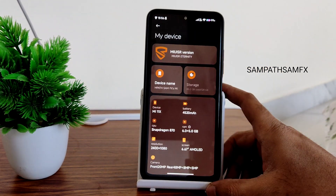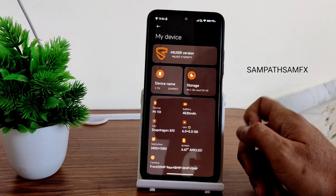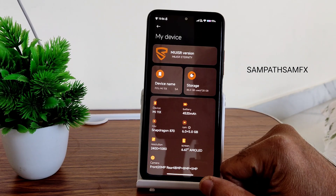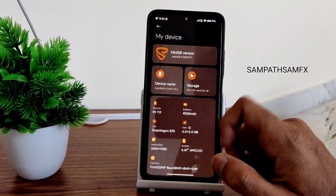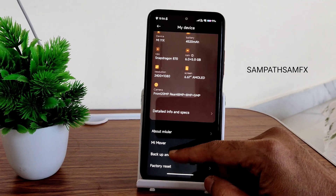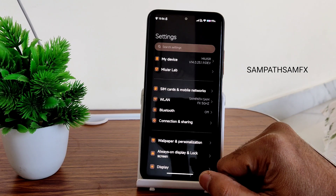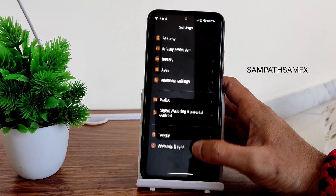There are four editions in this MIUI SR. I am using the eternity and performance one; balanced is also available and decrypt/encrypt is also available. I used the decrypted performance edition and I am really happy with this experience. I came from the MIUI VN edition, which was really good, but this is even better.